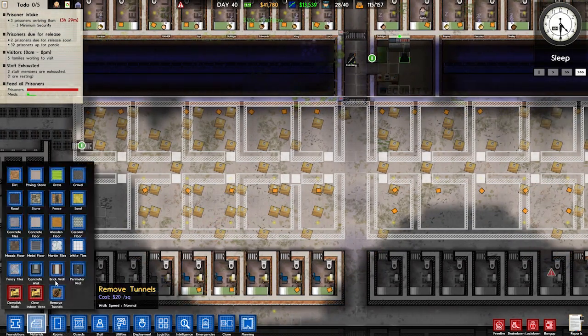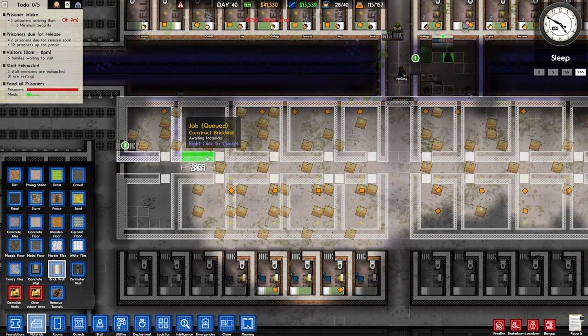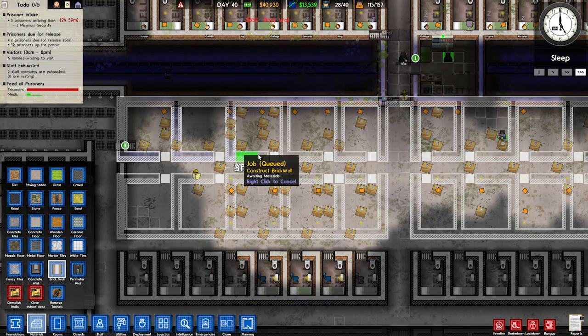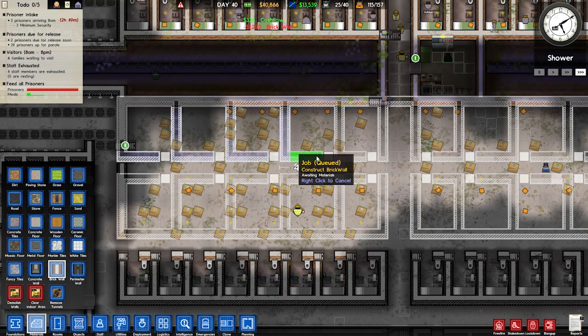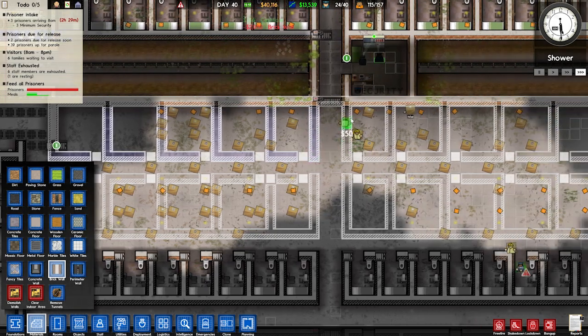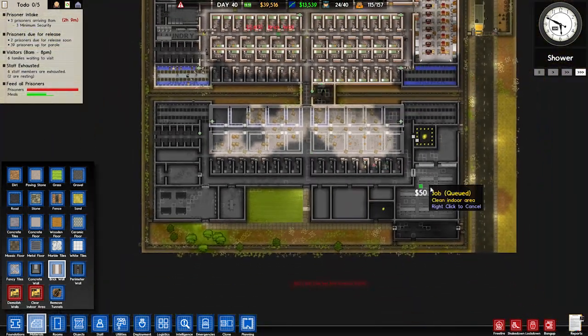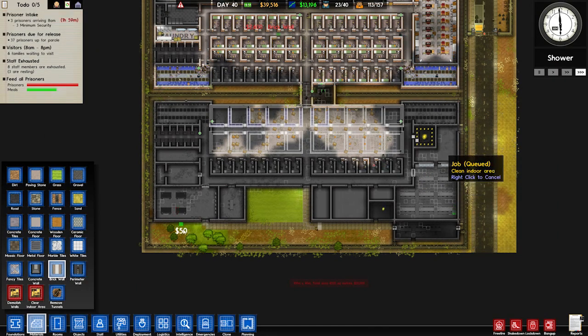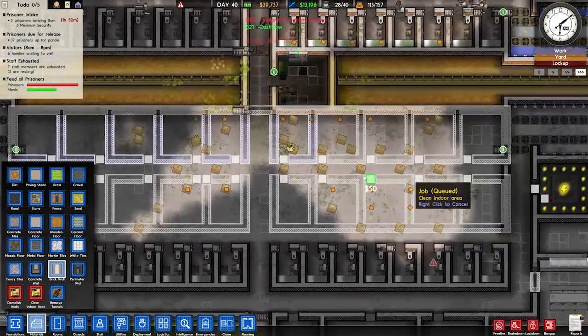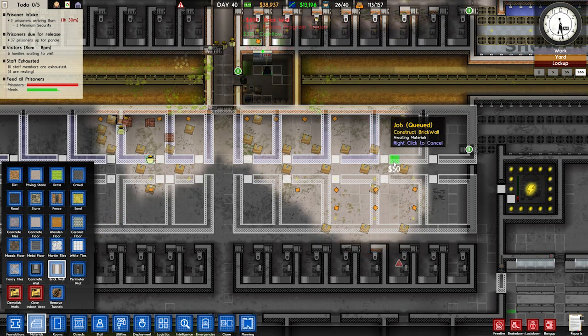Let's go build walls and start chucking in these large luxury cells. We were going to go high risk, but high risk is now no longer a plan we're going to be doing. Which also means we have a way bigger canteen than we need, but we can always expand and add more cells. This is like the luxury prison — we'll make it really nice.